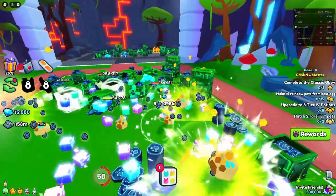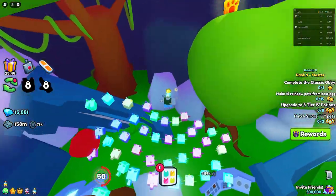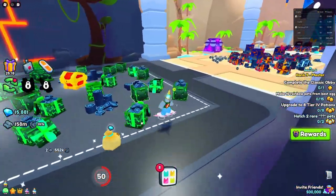Shiny relic number six is going to be to our right in this ruins area, on top of this tree as you can see right here. You just want to collect it — there you go, as simple as that. Area 110 does not have anything.